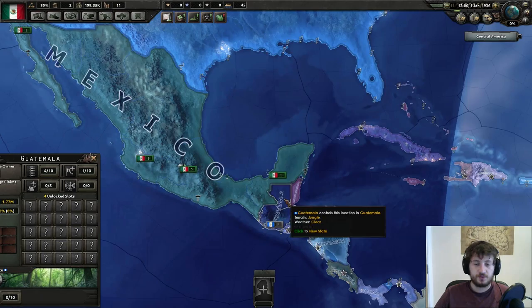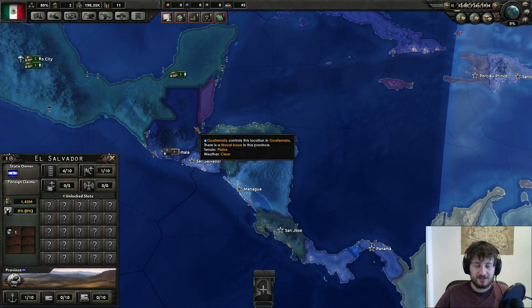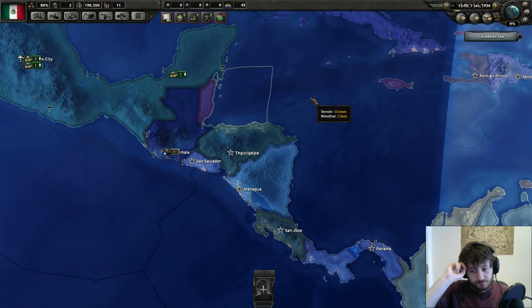Once we become Fascist, we take all of these countries. We can really only take four because you can't take all of Panama because of the US. But you gain four - well, five actually - you get five civilian factories and five military factories because you get one from each of them, which is going to be fantastic.